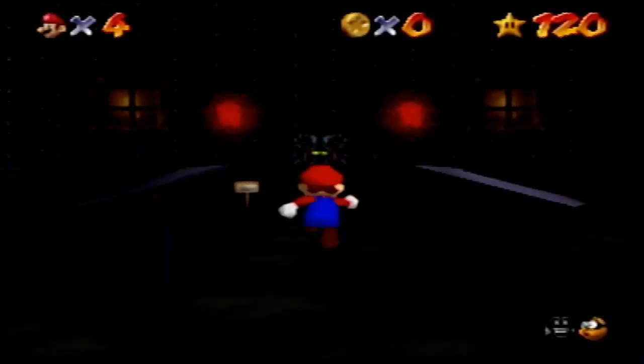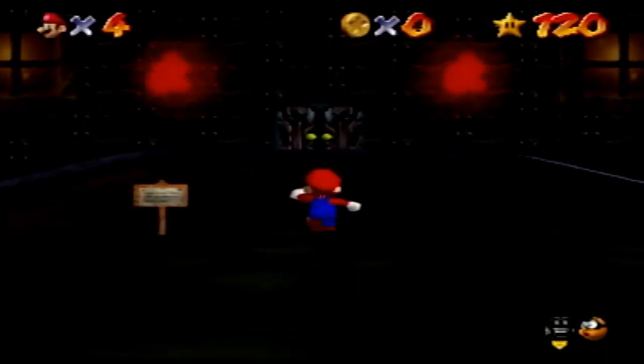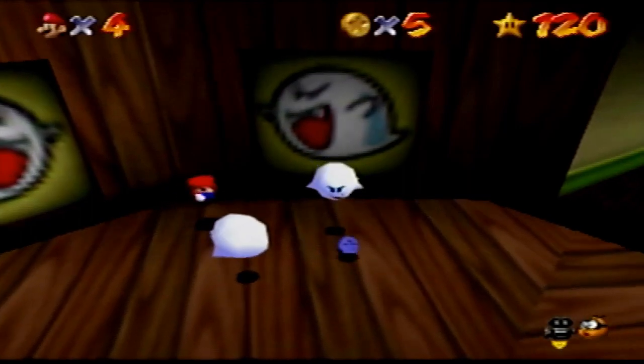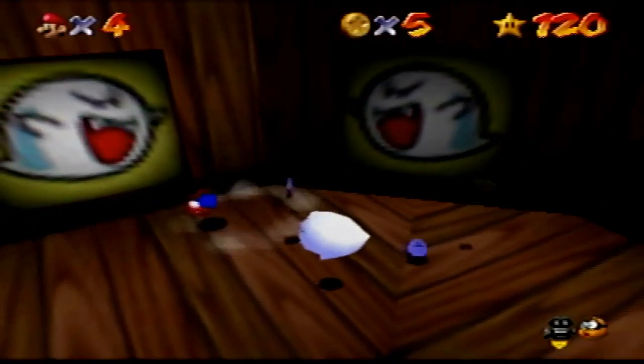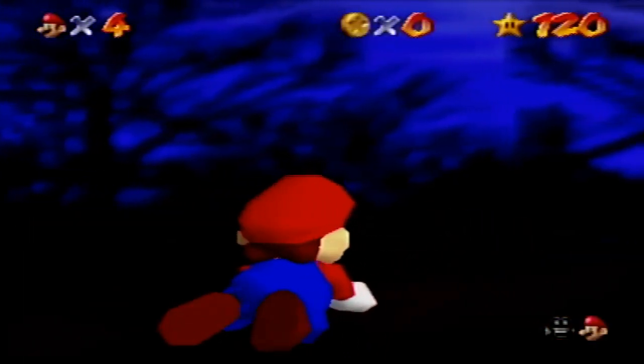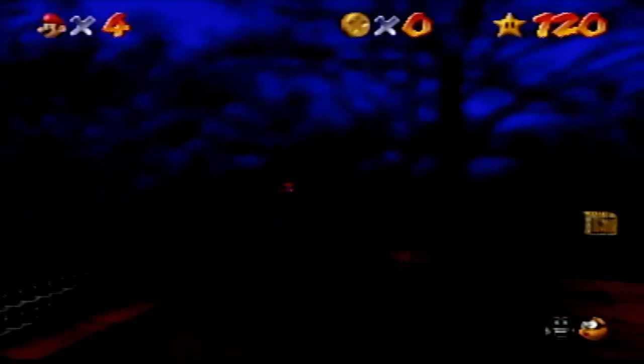Big Boo's Haunt does the horror theme right in my opinion. The easiest star is Ride Big Boo's Merry-Go-Round, where you use the Boos in one location. The hardest star is Big Boo Balcony; you have to climb up to the top, ground pound a Big Boo, and go to the roof for your star. The jumps can get annoying.